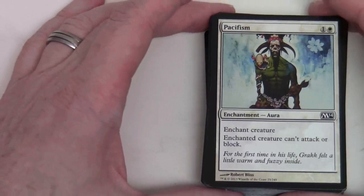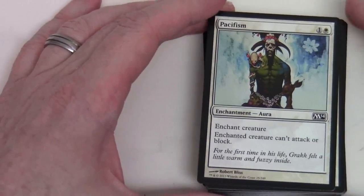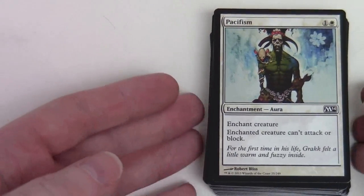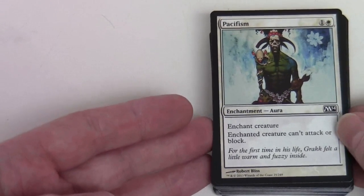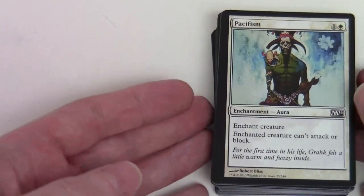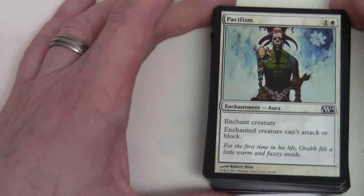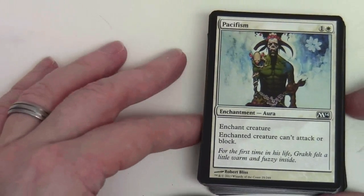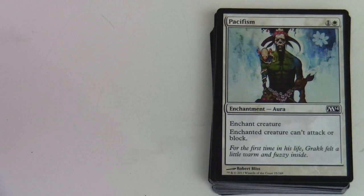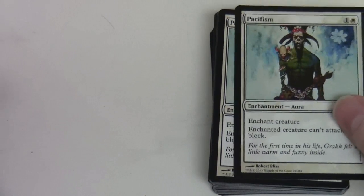These cards represent very typical examples of each colour — you might want to call them staples, although they're not always the best examples of a staple card in that colour. They're all mainly commons, with a few uncommons — I think there are two in each colour normally. Let's see what we've got.